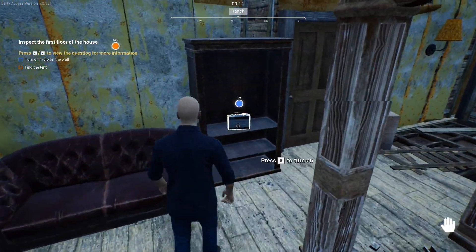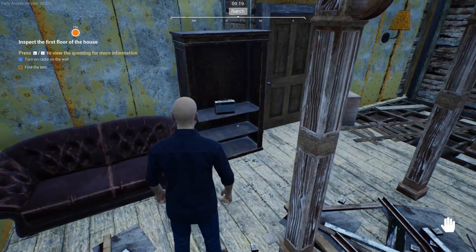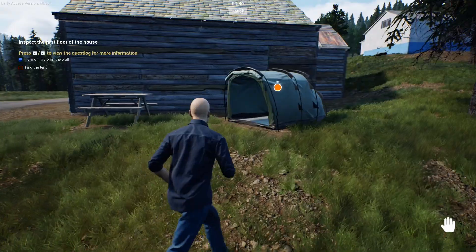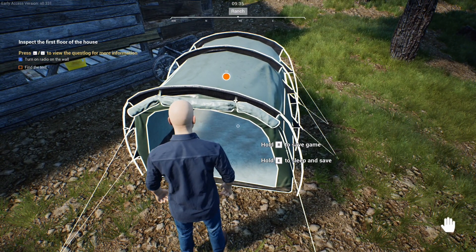That's not on the wall, that's on a shelf — let's be fair. Check it out, that's my jam. So we found the tent — the weirdest looking tent I've ever seen. Press R to save the game and E to sleep and save.